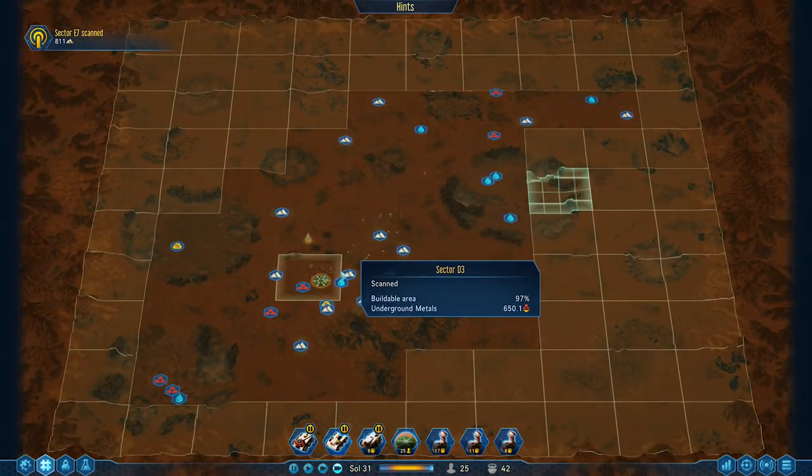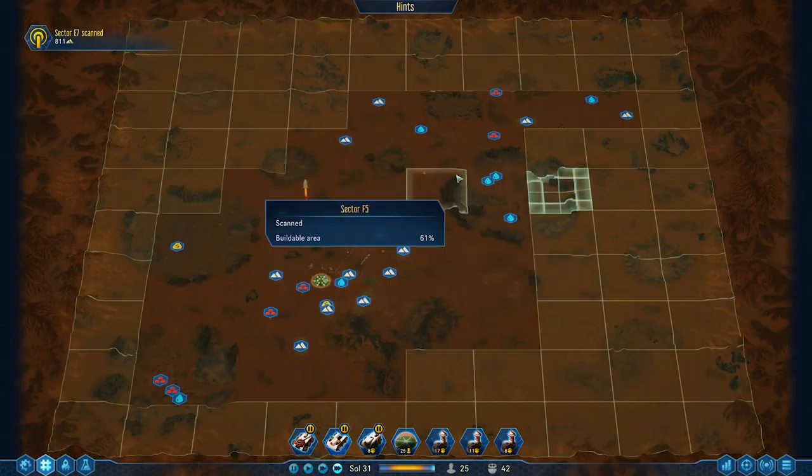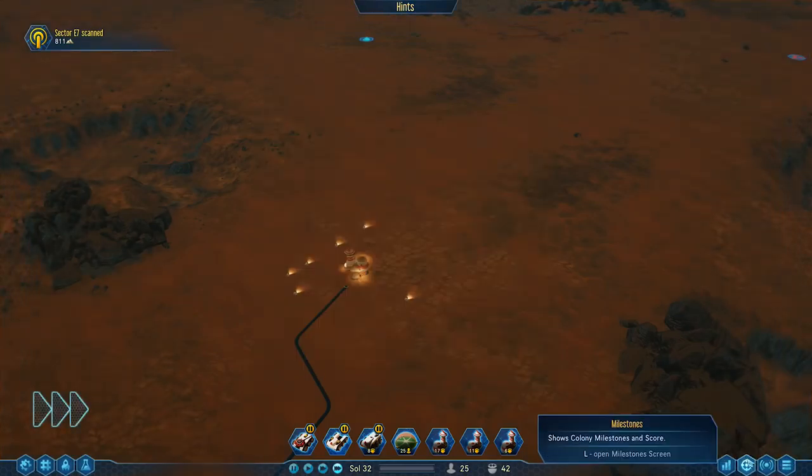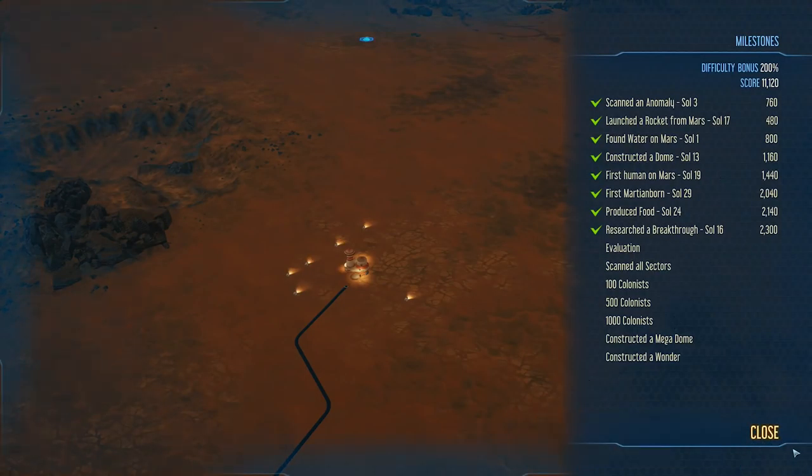More scans - we are not finding a lot of anomalies. One thing we can do is build another sensor tower up here. Mission evaluation - New Dawn. The goal is to have 40 technologies researched at Sol 100 - currently researched: 20. These goals vary from game to game, and it's not like a hard objective but you will basically get a score based on your progress on day 100. In my other game on Twitch I had a goal to get 200 colonists before day 100, which is probably a lot harder than this one. The more you get the better, the higher your score is going to be.